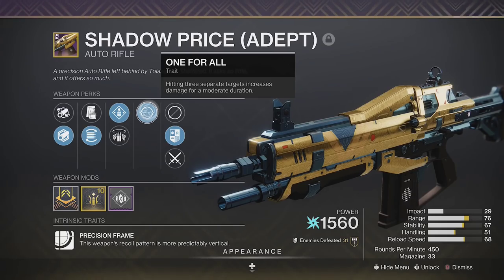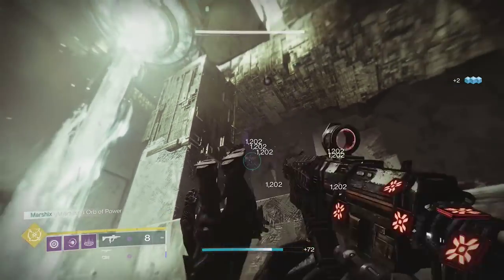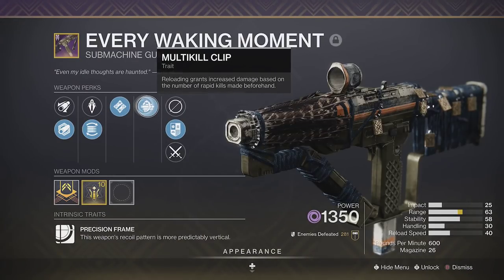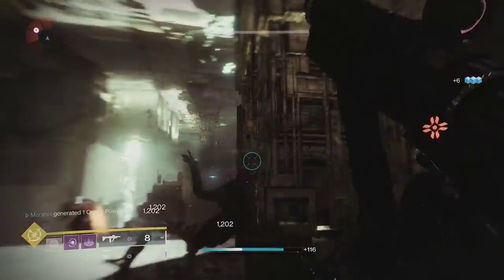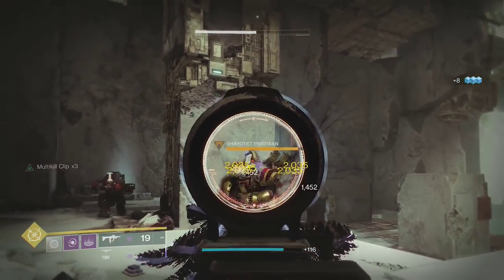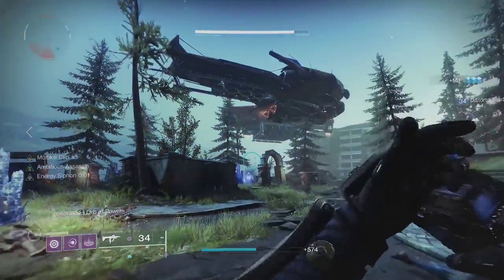Weapon damage perks also stack with these. The highest damage perks available on weapons, with very few exceptions, are Multi-Kill Clip and Golden Tricorn. I'll be using Multi-Kill Clip for testing. This will give you a 50% damage buff from reloading after getting 3 kills. This lasts 5 seconds, and unlike normal Kill Clip, you don't have to wait for the perk to end to proc it a second time.